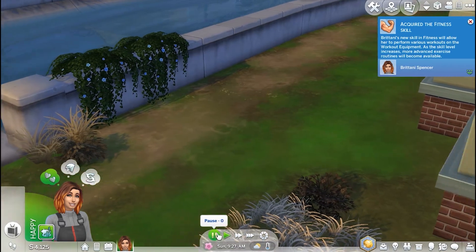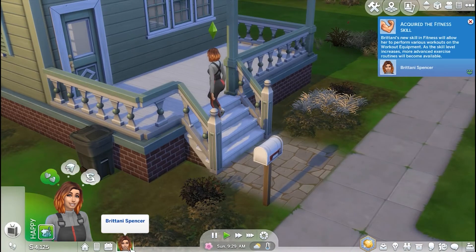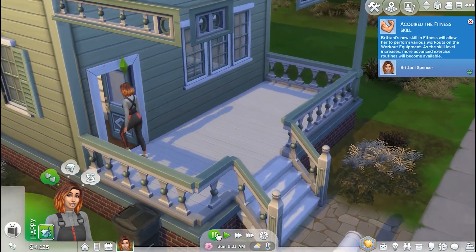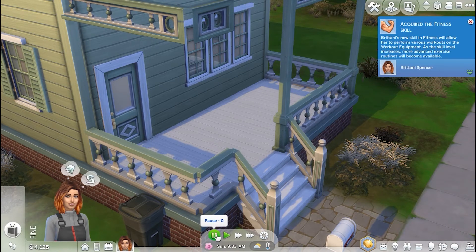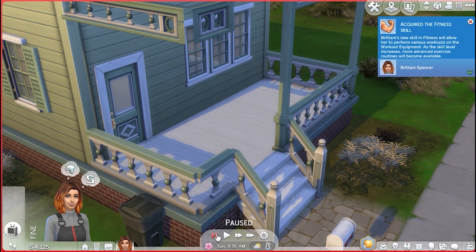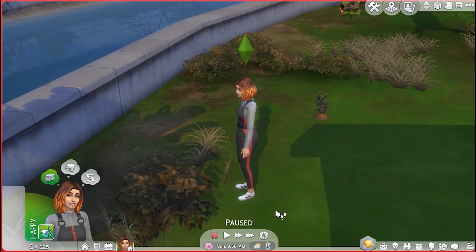Okay, now she acquired the fitness skill and she's running off, so let's go find her. If you click on your sim's picture down here, it will take you to where they are. And I wasn't ready to go into the house yet, Brittany. So I had Brittany come back outside and I'm pausing the game so that she doesn't do what she wants.